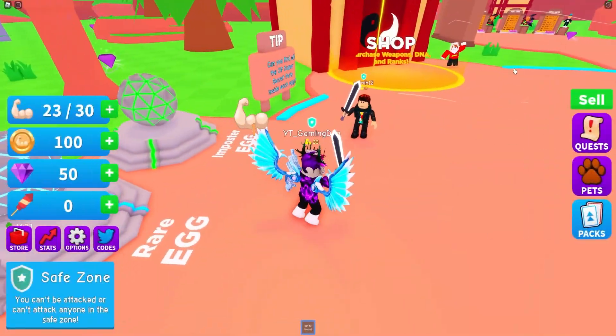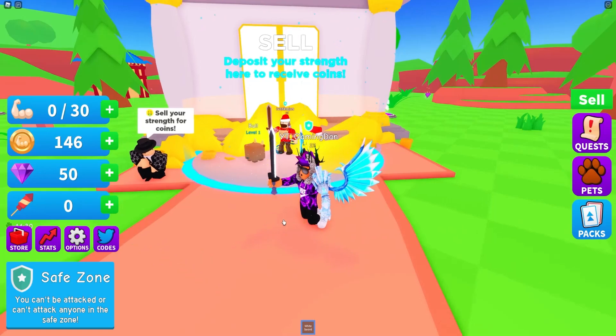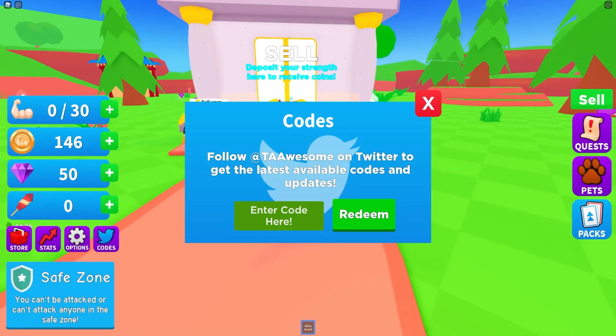So if you do not know already, in Brawl Legends to redeem game codes, you're going to want to go to the left over here, click on message codes, and then the code menu will come up. These are in no particular order, so let's just get into it.